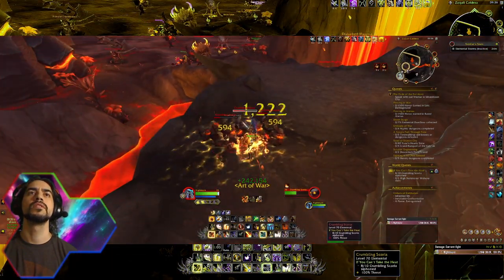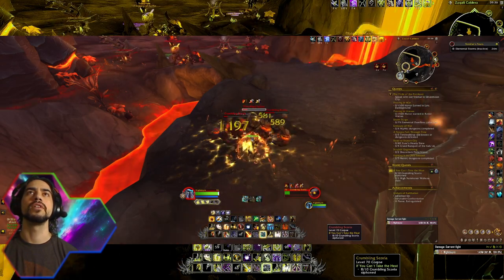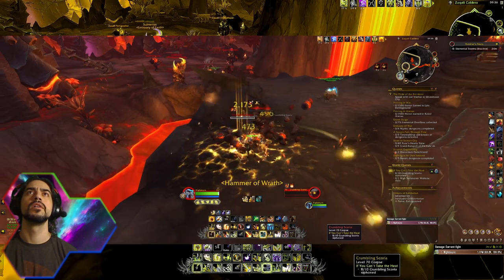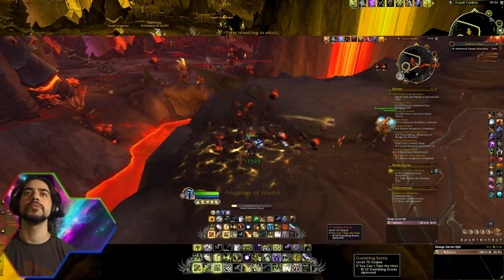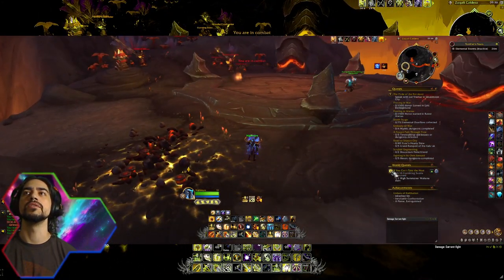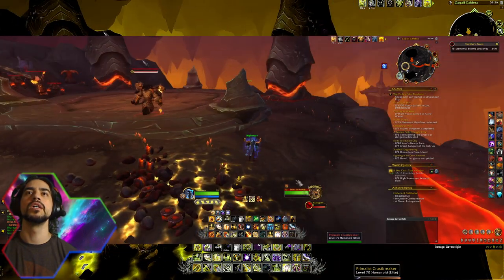I'll help him kill the rare — I've already killed it once, and I need these quest items first. He did kind of clear the way for me, so I might as well. Alright, that's ten of those. Now we can go break the shield from High Summoner Wahuna.